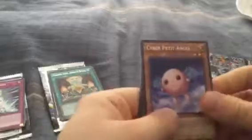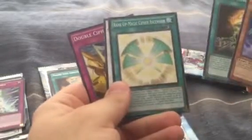Still no foil. If we can get at least one foil I will be happy. For pack 3 we got Cyber Petite Angel, Machine Angel Ritual, Rank Up Magic Cypher Ascension, another Red Wyvern, and Double Cypher. Still no holos, but we're only in pack number 3.